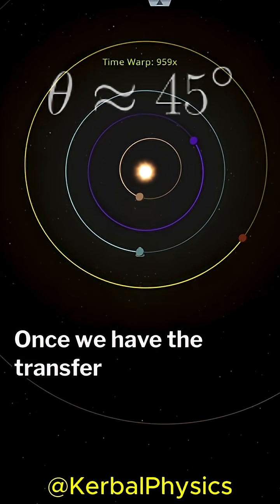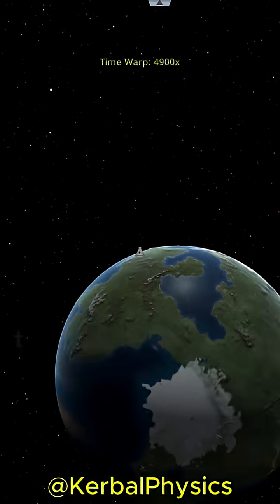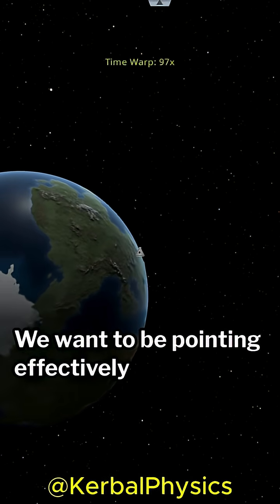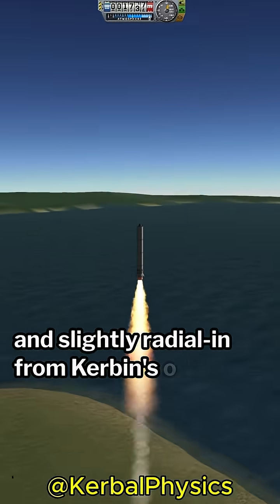Once we have the transfer angle, we then need to warp to the specific time of day to make sure we launch in the right direction. We want to be pointing effectively prograde and slightly radial in from Kerbin's orbit.